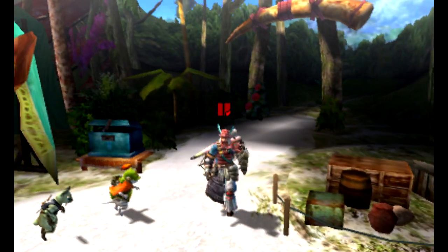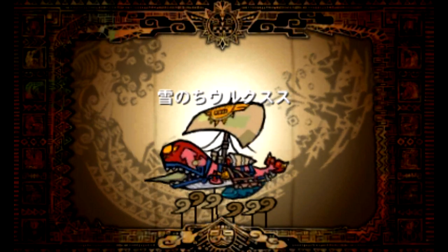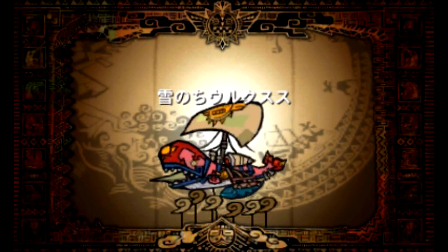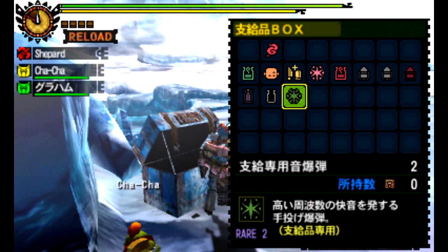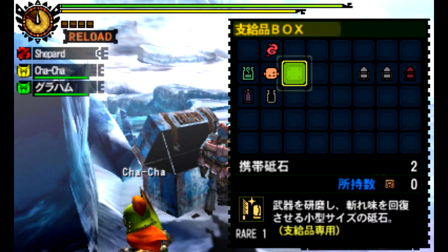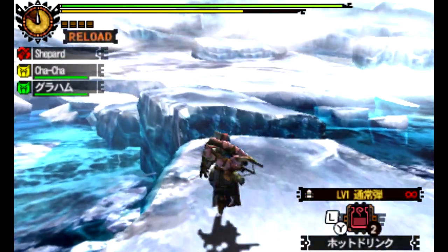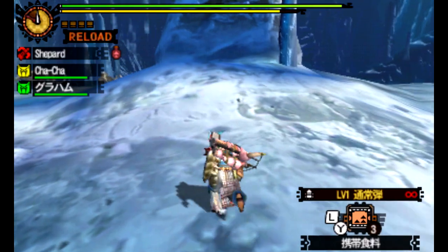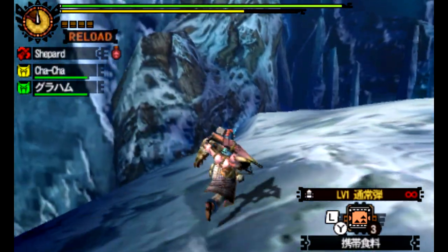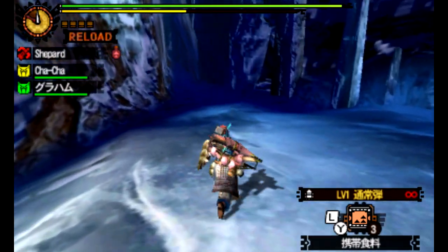Alright, so next up is the Heavy Bowgun. This has the potential to be a really devastating match against the Lugambi. We were able to make ourselves the Blaganga Heavy Bowgun, which is about time. It's actually really neat because you get the Blaganga and also the opportunity to make a Plezioth Heavy Bowgun around the same time, and we had just gotten the Spider Heavy Bowgun. When it rains it pours with Heavy Bowgun, at least in low rank.